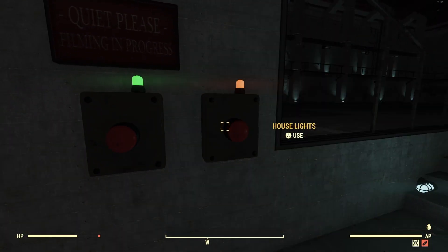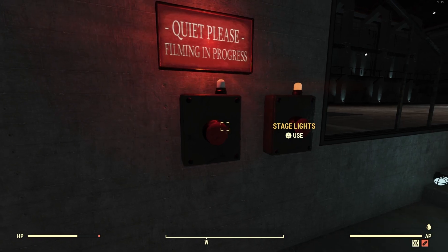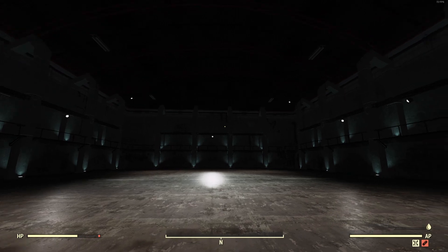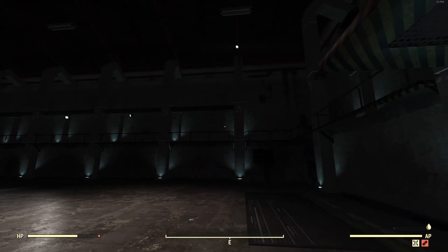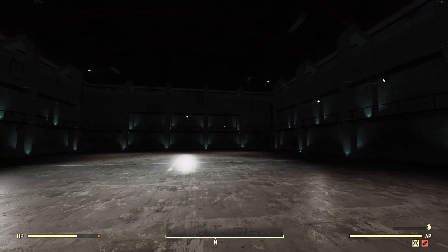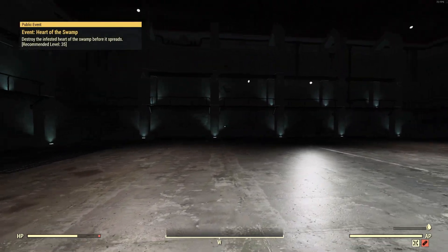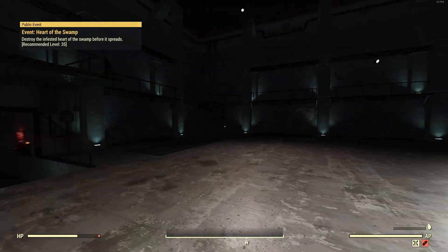Let's turn those off and we'll turn the stage lights on. As you can see, those are the little round lights all around the perimeter of the area. They're nowhere near as bright, but they do kind of set a little ambiance and give a good little feel in here. It's pretty cool, I like it.